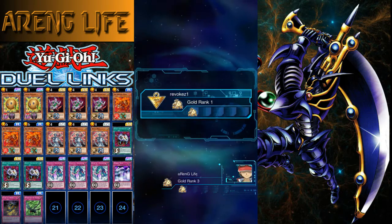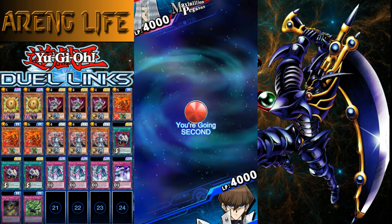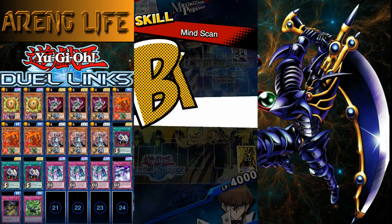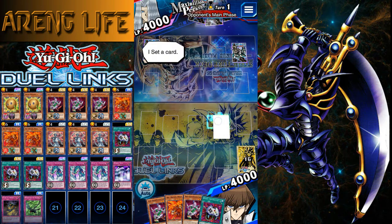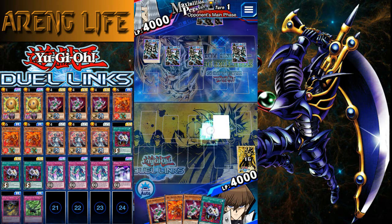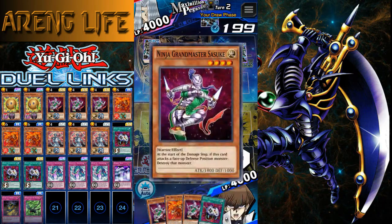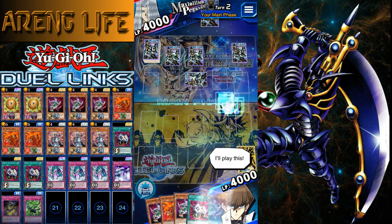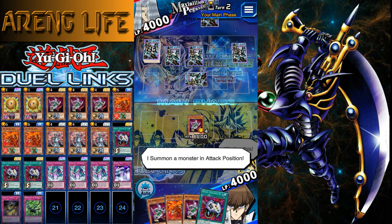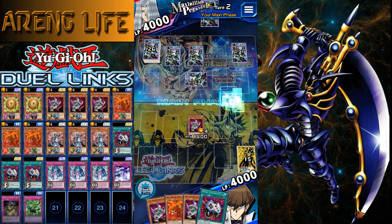Who are we going up against now? Someone in Gold Rank 1 — Revokes, using the Maximilian Pegasus character. They could be using some weird toon deck or the one that lets them see my whole back row — yep, Mind Scan. So they're gonna look at all my stuff face-down, which is cool because I don't really have much. So I'm just gonna set, set, set, set, set, pass. Mind Scan is a really good ability — it lets you gain a lot of advantage just by knowing what your opponent is playing.